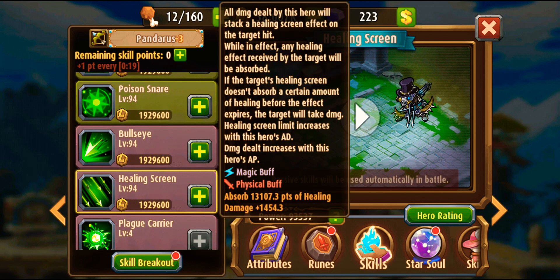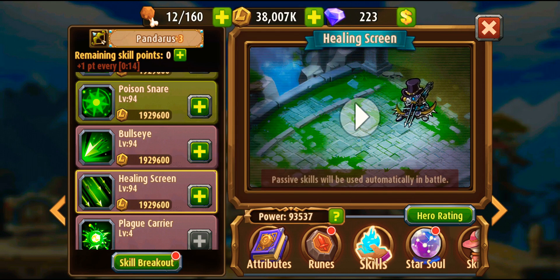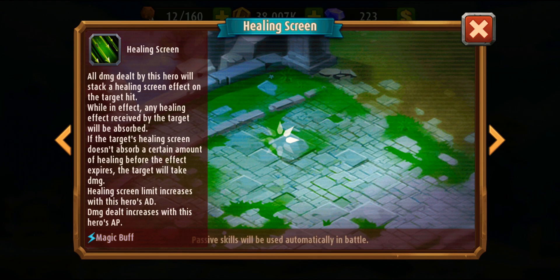His third skill involves the healing screen, which is a big deal. After awakening, Pandarus has a green heart called the healing screen. When a hero that has the healing screen receives a healing effect, that effect is absorbed by Pandarus. So the healing effect and shield effect received by your opponent become useless.